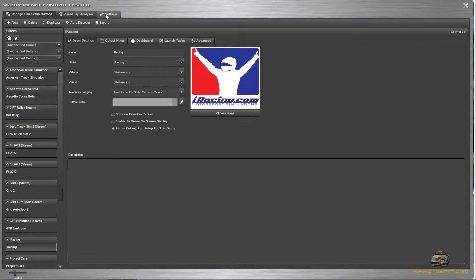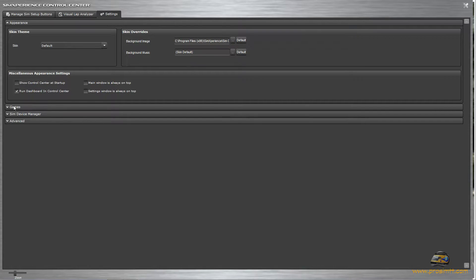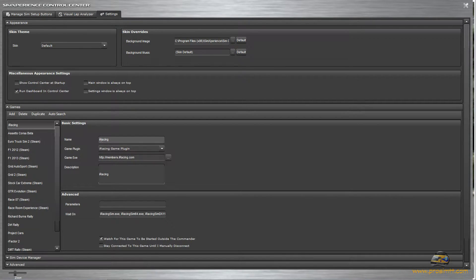We'll be going into the Settings menu up top — just click Settings and come down into Games. We are already in iRacing. If you're not in iRacing, or if you happen to be in a different game, look for iRacing and find it. Make sure this box is also checked: 'Watch for this game to be started outside the Commander,' so that when you launch iRacing, Sim Commander will automatically run.